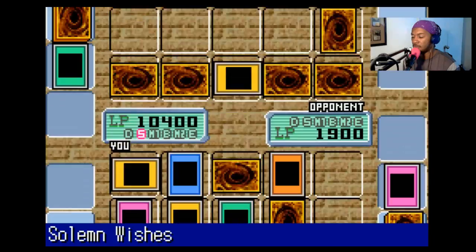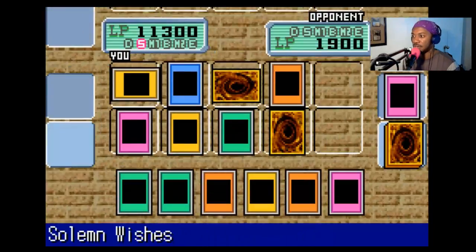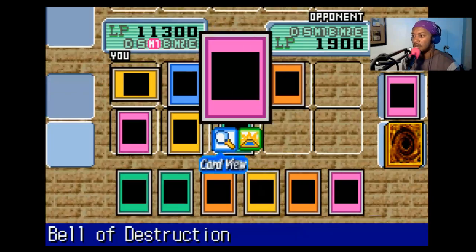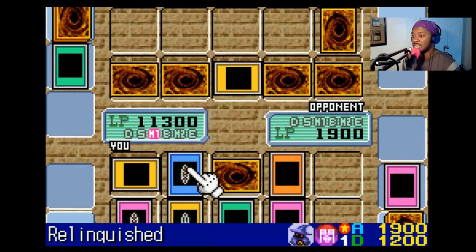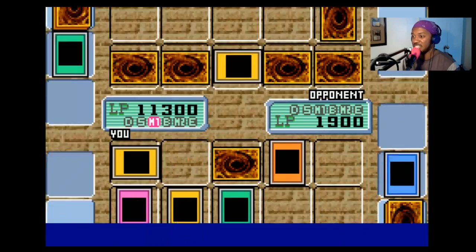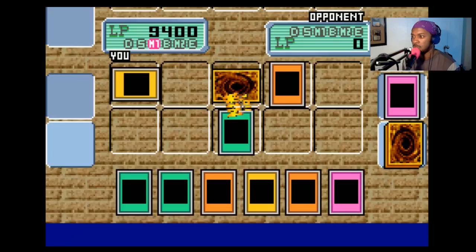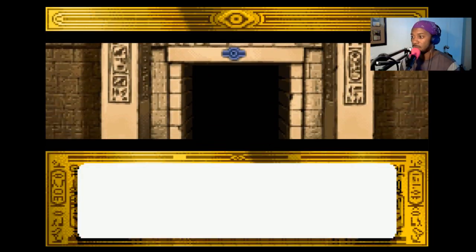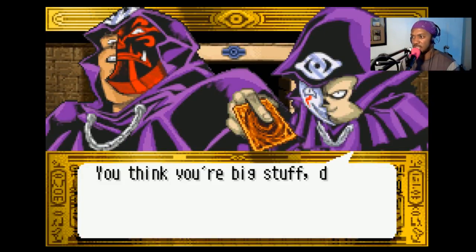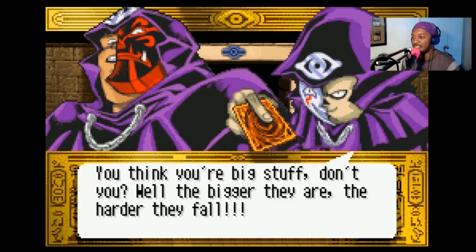I'll draw! On my turn, I'll flip over Bell of Destruction, and I choose Relinquished, who has just enough attack points to take you out! We're doing alright — we're trying to save our friends! Loomis and Umbra, get out of my way! You think you're big stuff, don't you? Well, the bigger they are, the harder they fall! You lost that time because you were fool enough to use that card!